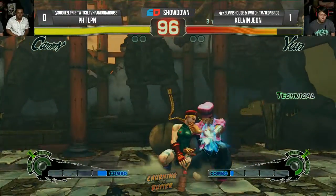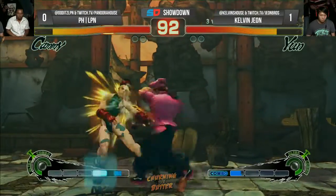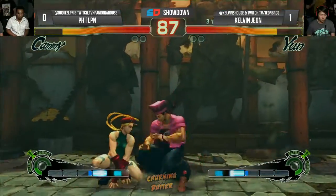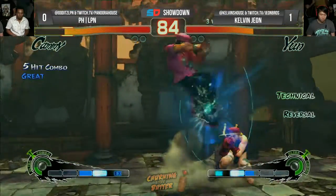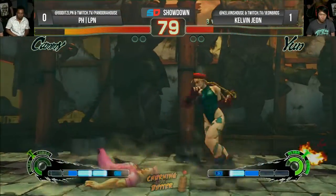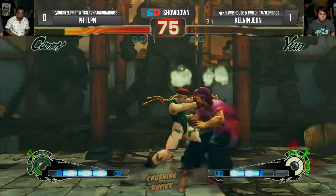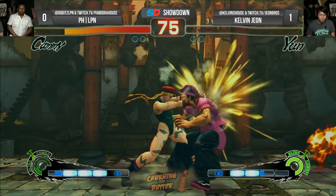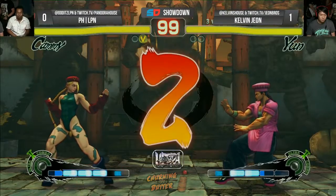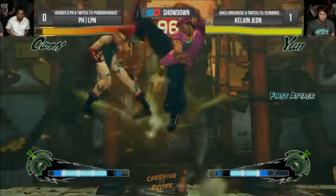Well there we go, punishing right from the start. I'm really happy to see him play Cammy whenever he plays Cammy — I miss this Cammy. We don't have a Cammy other than him in NorCal. Good combo — the meaty crouch fierce gets the combo, finishes it all. This Cammy pick is looking so great. He's setting up his lift punishes, getting good damage, and his offense is looking so much better than what he did with Ken.